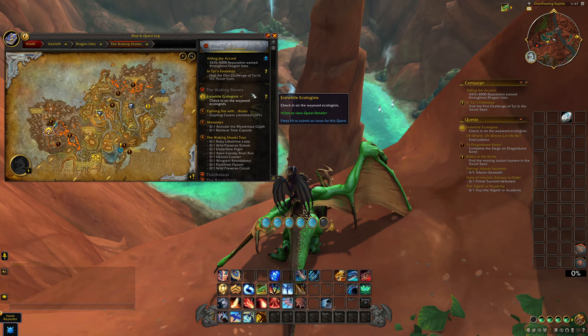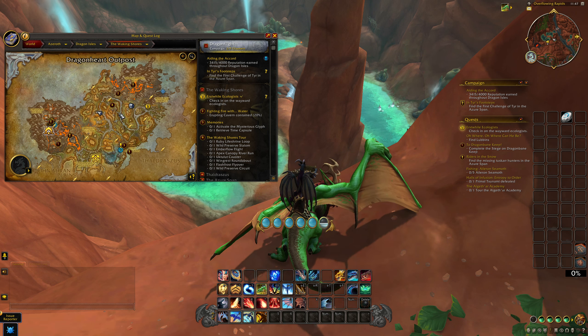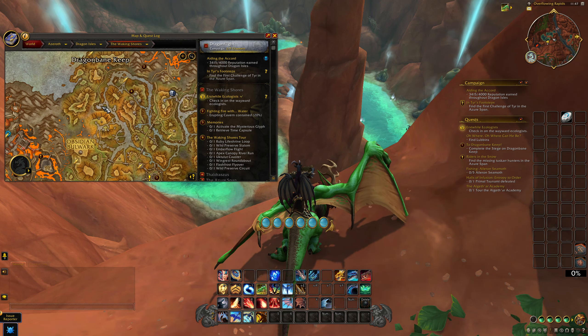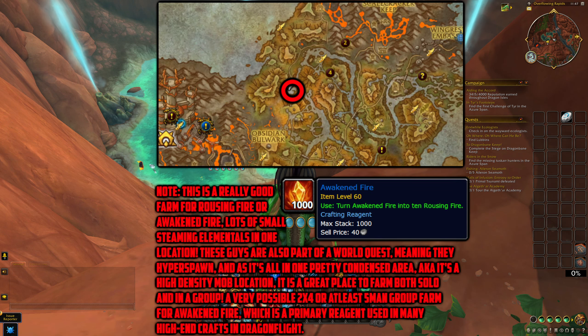Location number 2 is also in the Waking Shores — I want to keep this video specifically for this zone, as there are so many gold farming opportunities here, and it's the first zone you'll enter in Dragon Isles. This is an Awakened Fire farm; you might also get some Awakened Water and Air from tormented steam elementals. It's a really good farm for Awakened Fire — there are lots of small steaming elementals in one condensed location. These mobs are part of a world quest, meaning they do hyperspawn, and as it's a high-density mob location it's great to farm both solo and in a group.